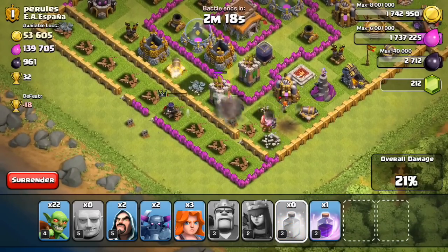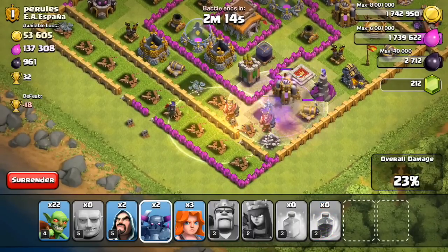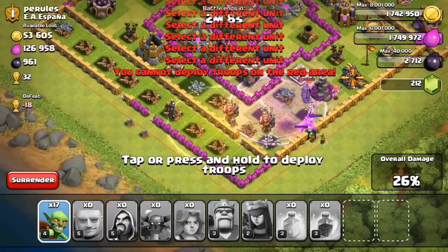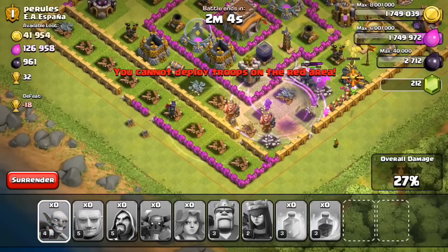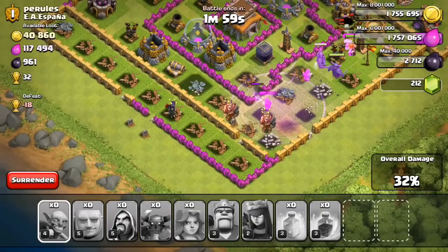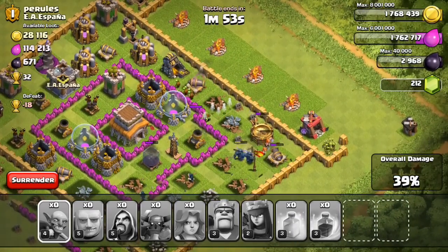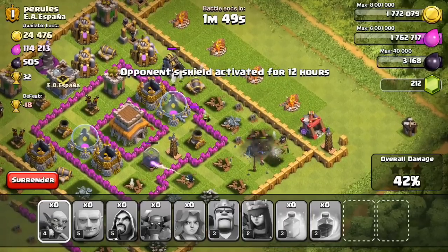We got only about half of the resources and I didn't drop all the troops together this time — I think I really made a mistake. Almost all of my troops died and my heroes are dead too. I should have dropped them all together, or maybe I dropped them in the wrong place.